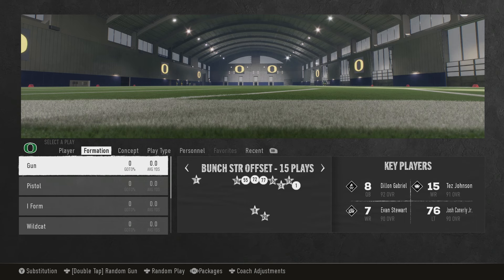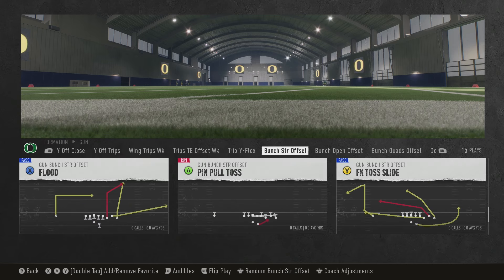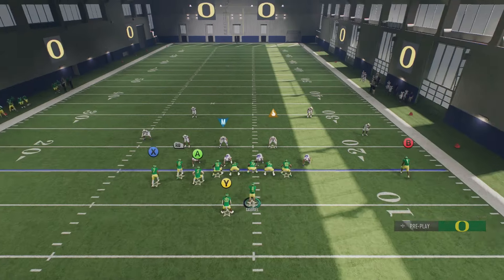Out of gun bunch strong offset, we are out of the Oregon playbook — and whoever else has this specific play, flood, out of this formation can also get this done. Let's jump into the practice field and show you how we set this up. A couple of things about this play: